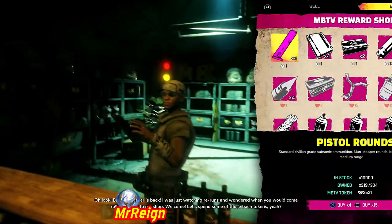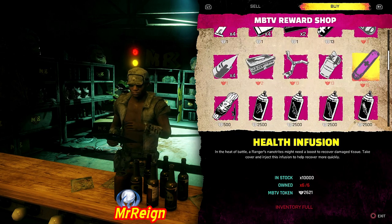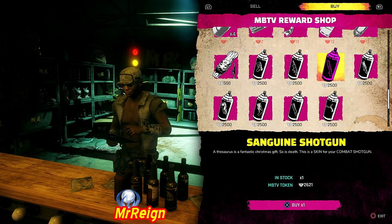I personally would spend it on skins, just to create something different for the gameplay. It sells ammo and stuff but you don't want to buy that because you can collect that anywhere. The weapon mod is a pretty good price, and all these skins are expensive but definitely worth it.